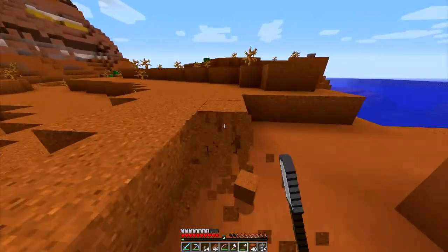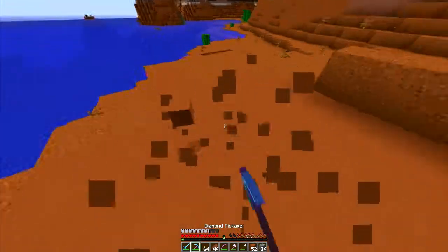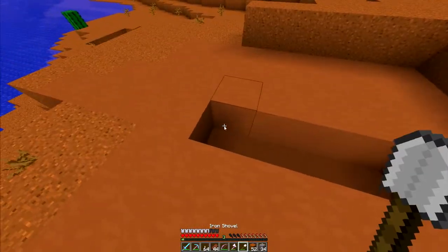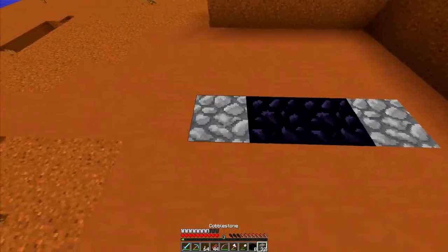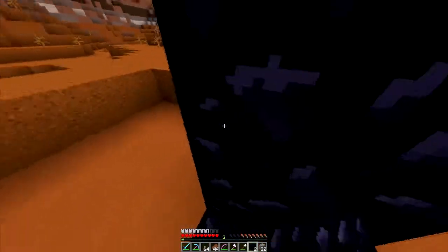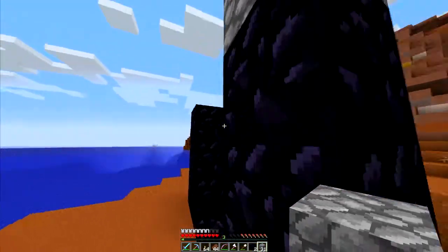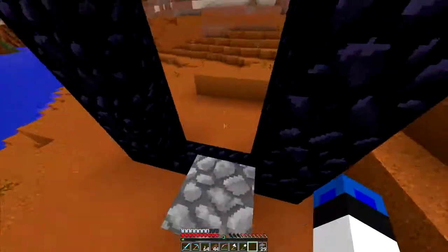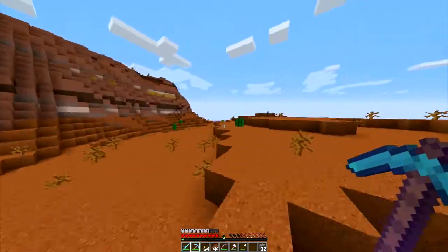Basically I'm just going to get all the stuff I want here and I'm going to place a portal down, then place another one in the Nether to the ice spike biome. I'll set up the portal networking like always for everything. I forgot I need to get flint and steel, so I have to get flint somehow.